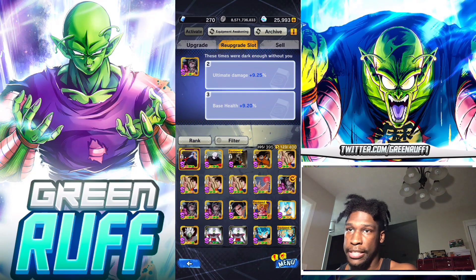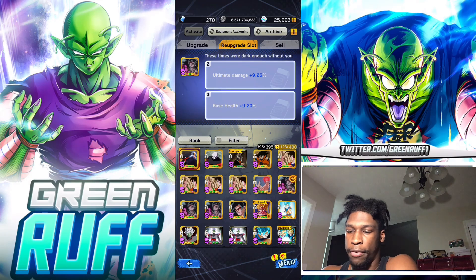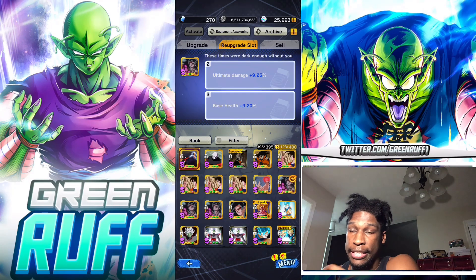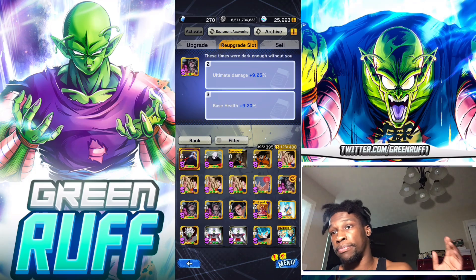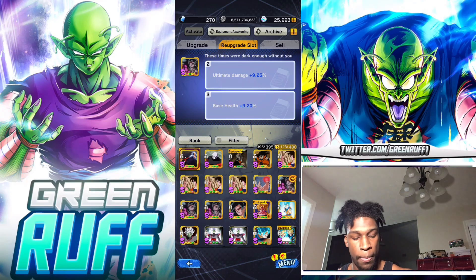Hopefully this video helps with the best ways to get Z plus equipment and how to farm equipments. Make sure you get the first slot gold or red because it helps your chances of reaching Z and Z plus since you can't re-upgrade slot one. You now know how to get erasers and all that stuff. If you have more questions drop them down below. Like and subscribe - I'm Gruff, peace.